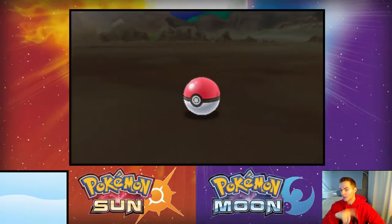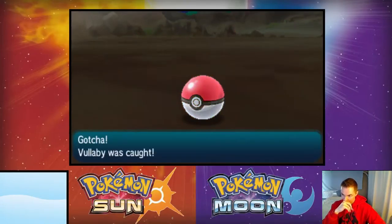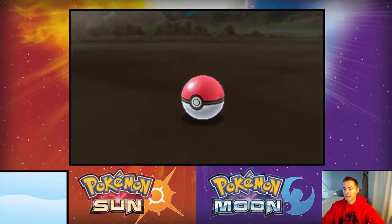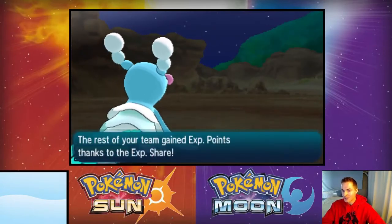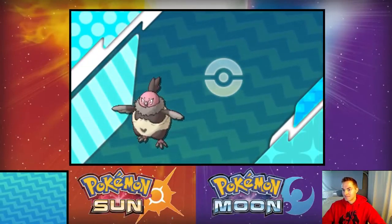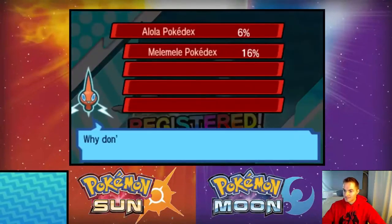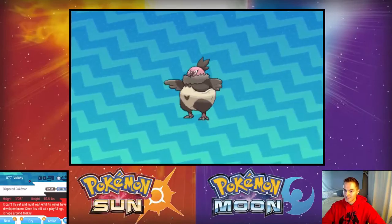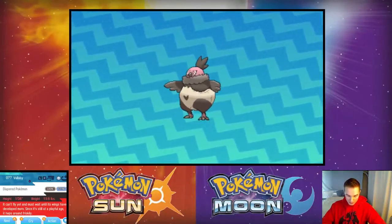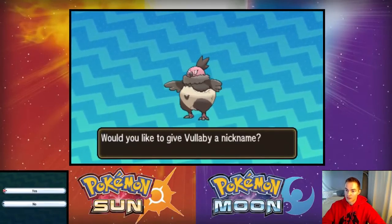I think having a Vullaby on the team would be awesome, but I don't want to use one until I've evolved Trumbeak to its final evolution. I'm gonna keep Trumbeak for now because I'm here to play with the new Pokemon, not just the old ones. But it's good that I got it registered. Not in Alolan form, just regular form. It's a flying type and can learn roost.